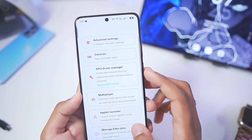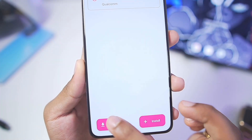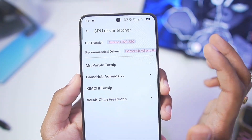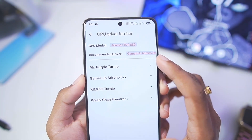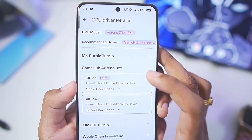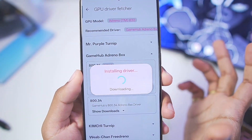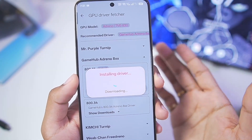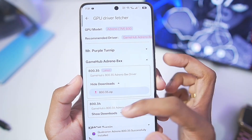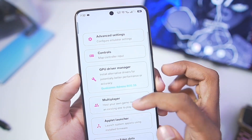If you have a Snapdragon processor Android device, go to the Driver Manager option, tap the Fetch button, and import the graphics driver recommended for your device. I have a Snapdragon 8 Elite processor so it's recommending the GameHub Emulator graphics driver. If you have a Snapdragon processor you can also use the Mr. Purple Turnip or Kimchi Turnip graphics driver.